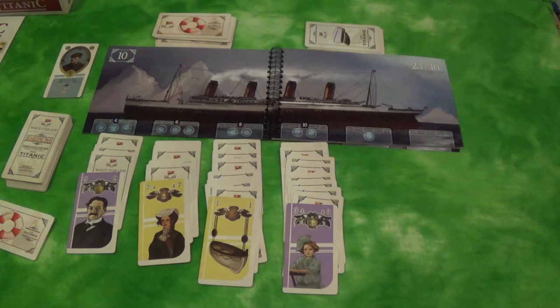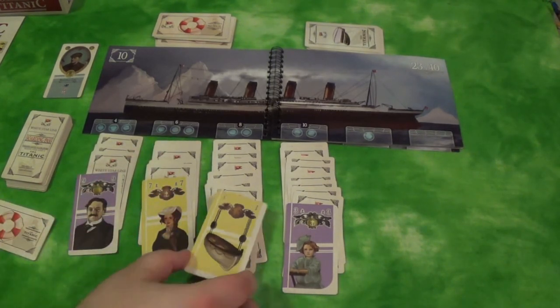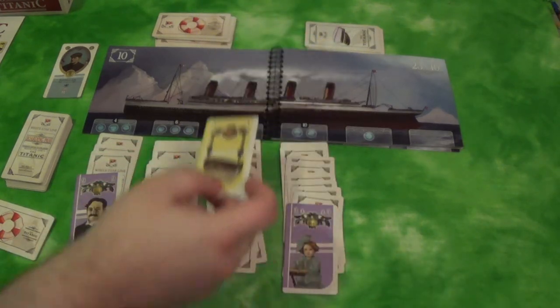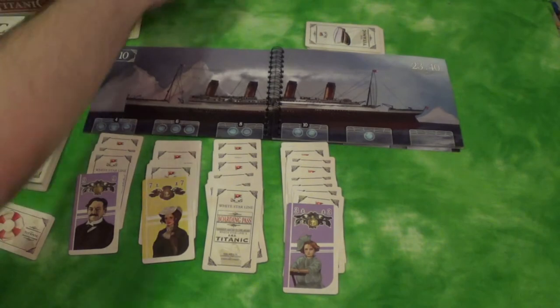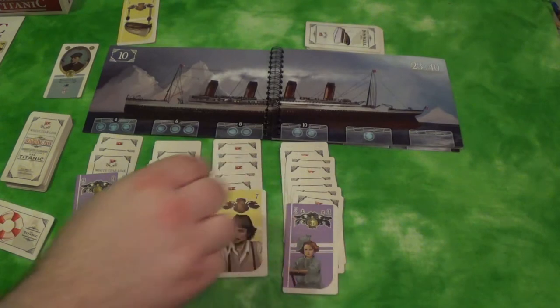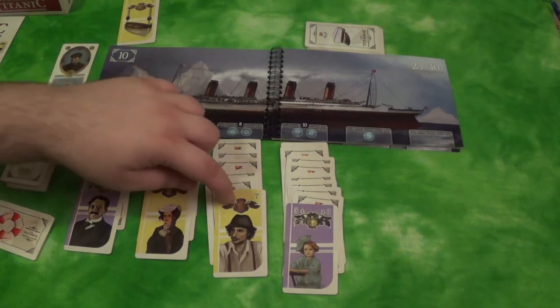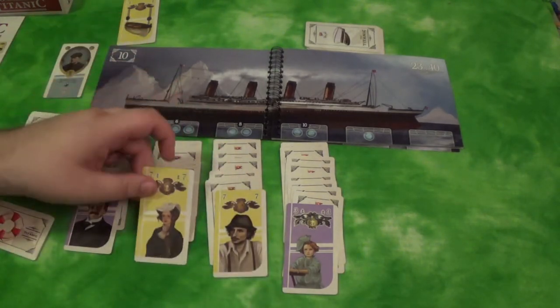On a player's turn there are two things they can do — one they must do, the other they can do. The first thing they can do is move passengers, which is optional. Moving passengers is the part where you play solitaire — you'd look down and see if you can move any passengers, and they move exactly like you'd think in solitaire. The lifeboat functions like the ace: we could move this up to the top and that would be the start of one of our lifeboats, starting our first rescue and flipping the next card in line. If we had an 8 here we could move the 7 to the 8 and flip more cards like in solitaire again.